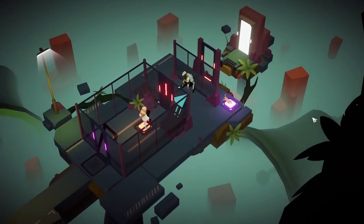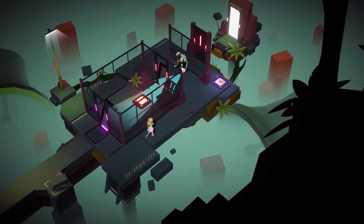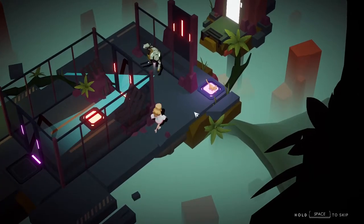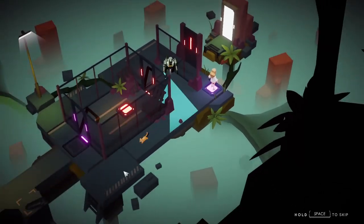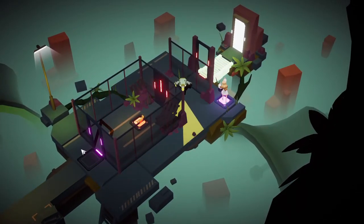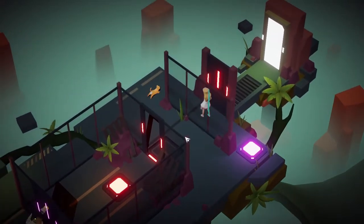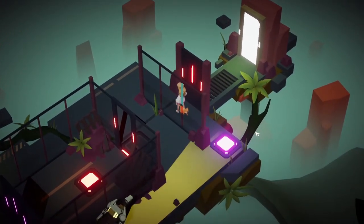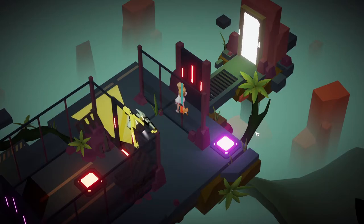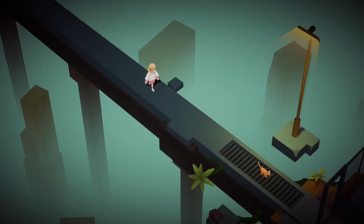I don't know why I shuffled around people so much when it's pretty clear we need to get the robot here, but need to get the cat in there so that it can get the robot in there. I guess I forgot the purple door existed once I got the girl through it, which didn't quite help me solve the puzzle. I was like okay, we've conquered that obstacle, no need to think about it anymore.